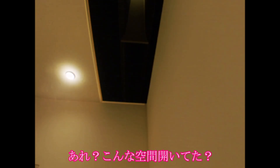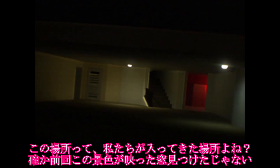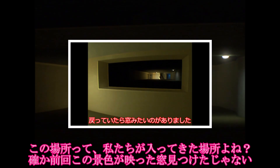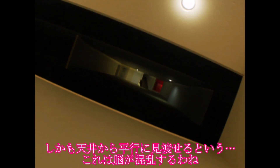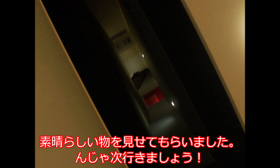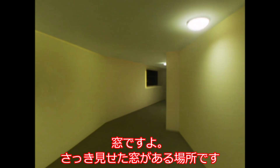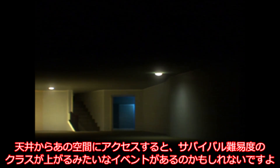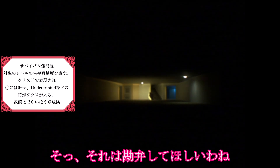あれ？ こんな空間空いてた？ えええええ。なにこれ？ 一体どうなってるの？ この場所って私たちが入ってきた場所よね？ 確か前回この景色が映った窓見つけたじゃない。今までと違うのが右の部屋ですね。なぜか赤いです。しかも天井から平行に見渡せるという。これは脳が混乱するわね。素晴らしいものを見せてもらいました。じゃ次行きましょう。あ、この柱がある場所は窓ですよ。さっき見せた窓がある場所です。天井からあの空間にアクセスすると、サバイバル難易度のクラスが上がるみたいなイベントがあるのかもしれないですよ。それは勘弁してほしいわね。